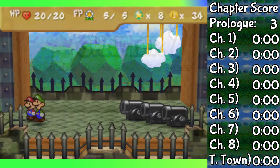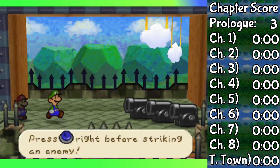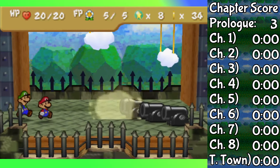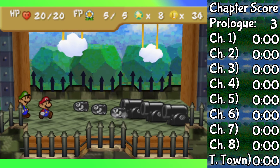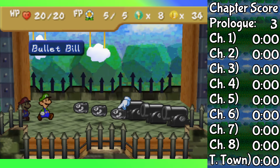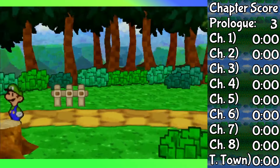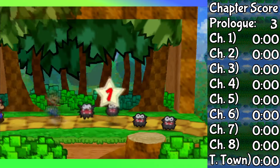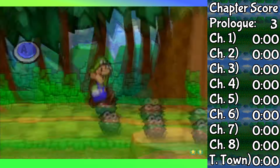Chapter 1 has quite a few fights, and unfortunately for Luigi, the fact that he isn't really different from Goombario does not serve him very well here. A lot of the later fights demand that you have at least some way of getting around defense. The first few fights aren't that bad — the Fuzzies only have 3 HP and 1 attack power, but also 0 defense.